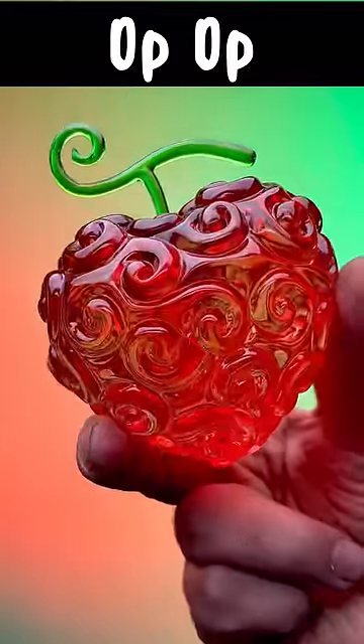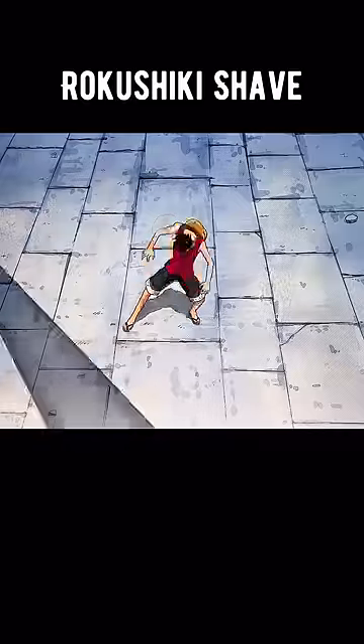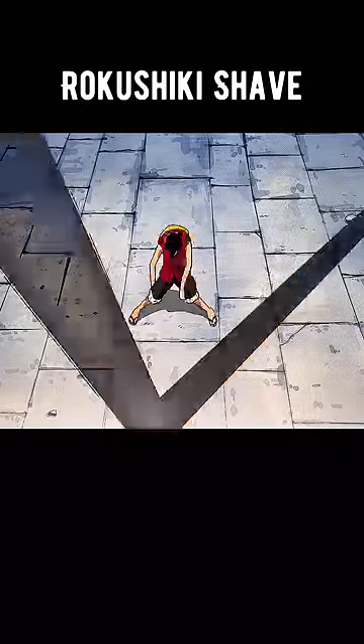Fruit number three: the Op Op Fruit. This Paramecia-type devil fruit allows you to create a spherical space called Room, in which you have complete control over people's orientation, movement, and configuration. You've also unlocked the skill Rokushiki.